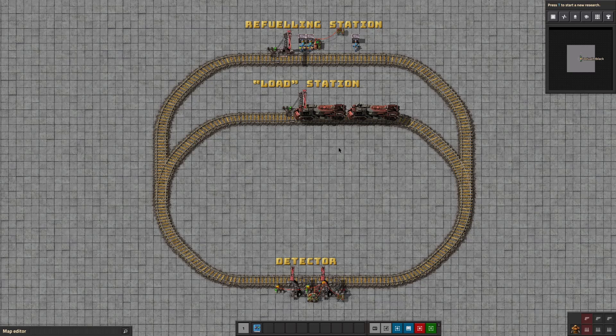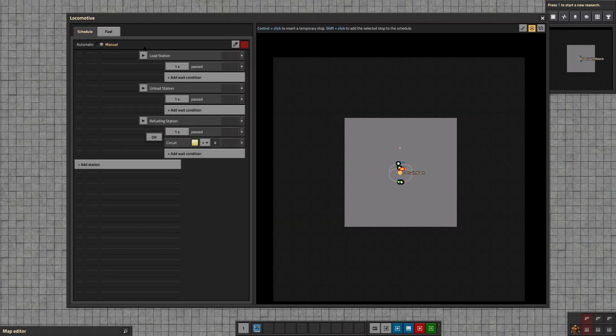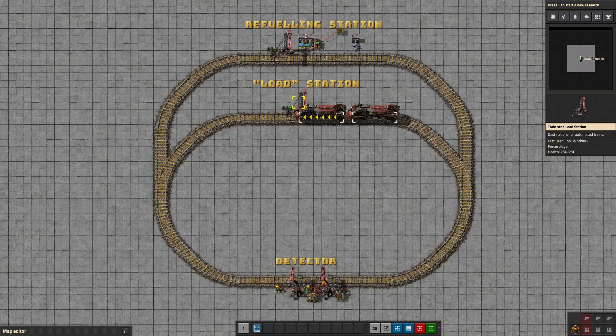So we have our train here. It's a basic schedule: load station, unload station, refueling station. The problem is I don't want this train to go to the refueling station every cycle. I only want it to come here when it's actually low on fuel. That will drastically cut down on congestion and logistics. This video is more about how it works — there's a full write-up on Reddit.